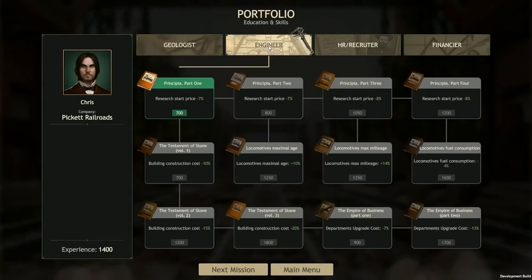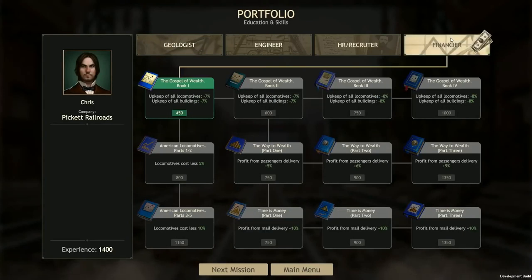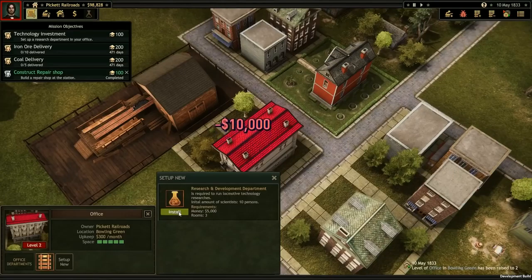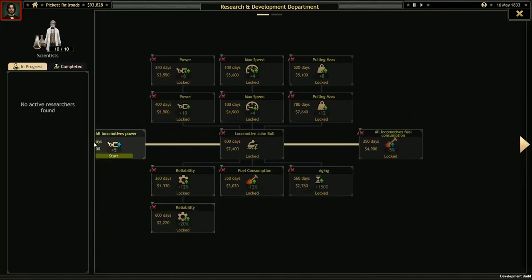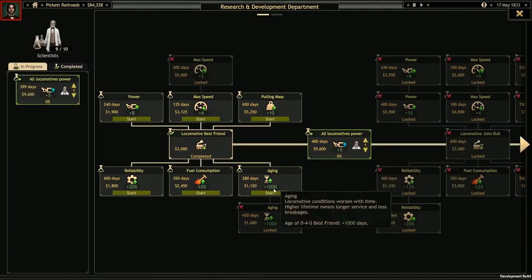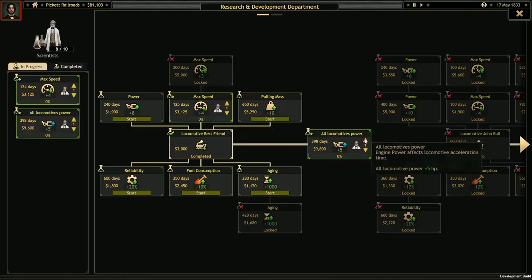As we saw with the repair shop, the buildings you own can also be upgraded and expanded in lots of ways. Let's take a look at our office — here we can upgrade to add a research and development department. In the research tree, we can allocate our scientists to work on a variety of projects: from our trains' speed, power, and strength, to their lifespan, efficiency, and reliability, as well as entirely new models of locomotive to buy. The more scientists we allocate to a project, the faster it'll go, and we'll open up new projects the further we get into the game.